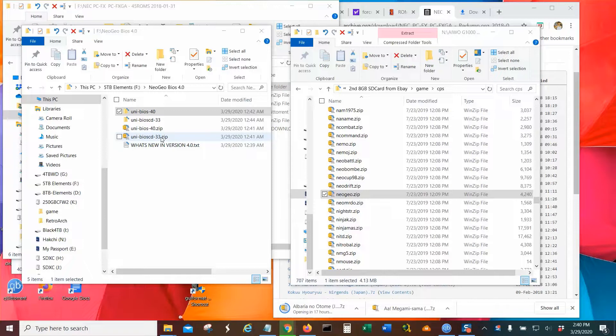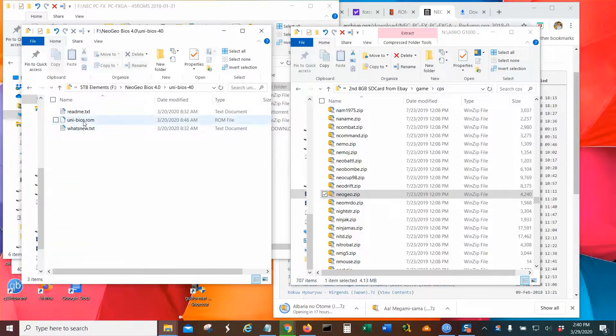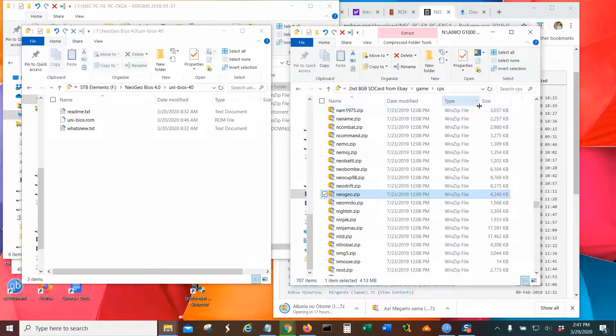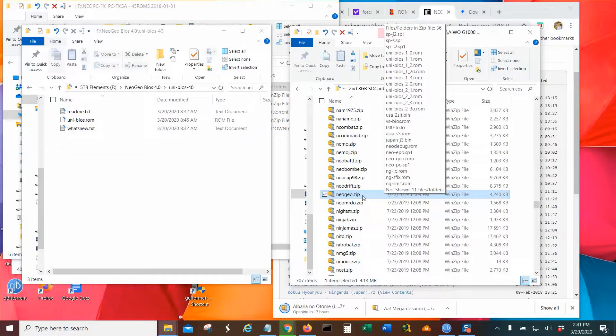I don't have a Neo Geo CD, so I'm not sure if I'm going to add this one. But for the Neo Geo, I unzipped it and inside there is a file I want to update. Inside the game folder there's a CPS — this is the best one to have for Neo Geo Mini or anything that plays Neo Geo. This is a Neo Geo BIOS — you can use it for Neo Geo Mini, Retro Arch, RS07, anything that runs Neo Geo.